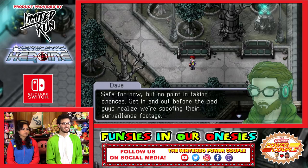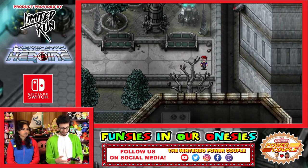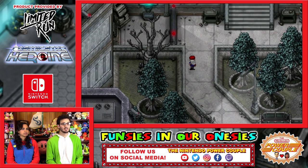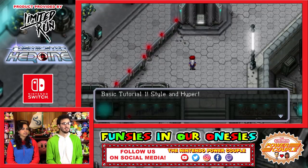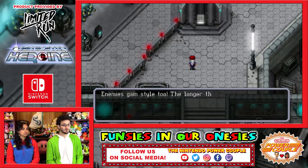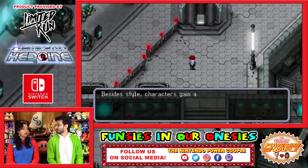Hostage situation. We're controlling and walking around — pressing B makes you run. So let's explore our area. There's a basic tutorial: Style and Hyper. Performing different moves in combat will increase your style, the percentage below your health. More style equals more damage and ailment success. Enemies gain style too — the longer the battle lasts, the more dangerous they become. That's very cool.